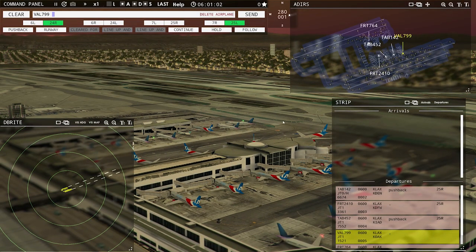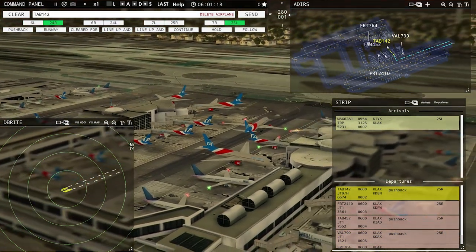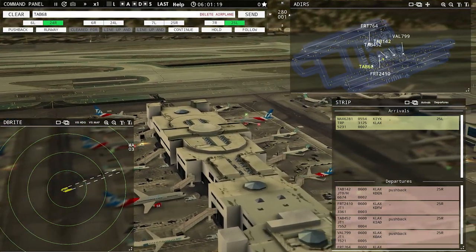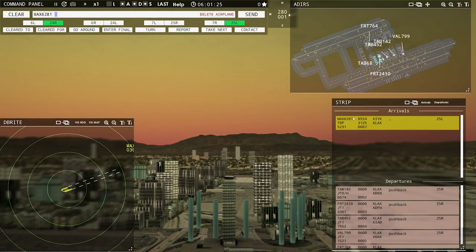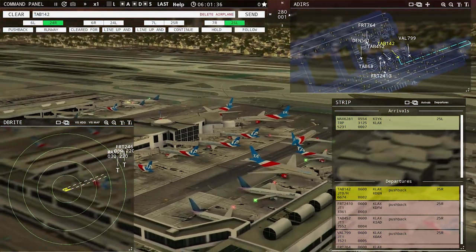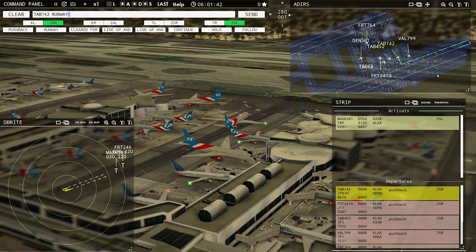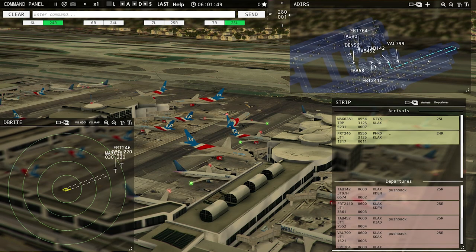Leslie 142, ready to taxi. Value 799, pushback approved, expect runway 25 right. Field air 764, requesting push and start. Magic 6281 with you, runway 25 left. Leslie 68, requesting push and start. Magic 6281, Los Angeles tower, wind calm, runway 25 left, continue. Leslie 142, runway 25 right, taxi via Bravo. Field air 2410, runway 25 right, taxi via Bravo. Trying to get the zoom range right here.